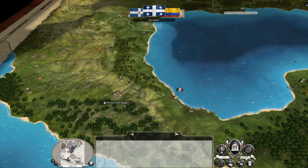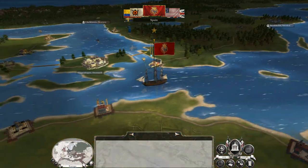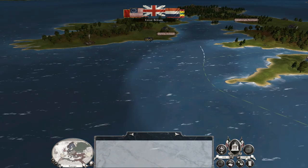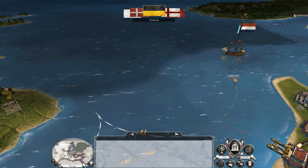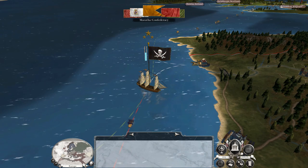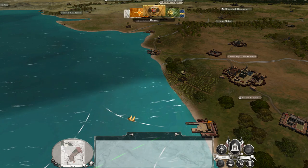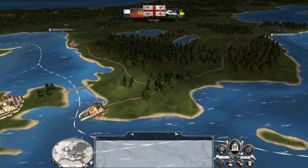Maybe it might have been prudent to wait until I got Further Rank to guarantee superiority. Then again, I have canister shot and more artillery. Canister shot in the hands of a human player is more dangerous than in the hands of the AI. This army is definitely going to push on, take Columbia, then invade Cuba to secure its resources. If I take Cuba, I would then try to seek peace with the Spanish — there's no point in staying at war with them since they haven't got any territories I really want.